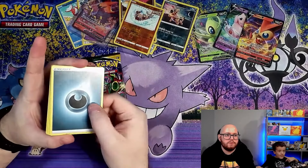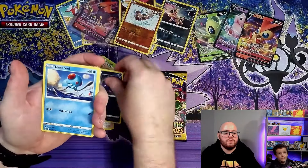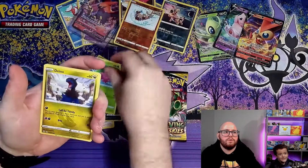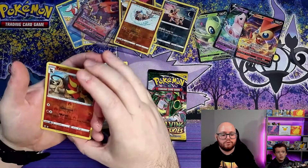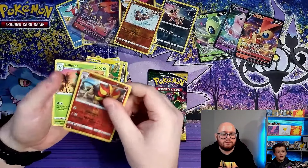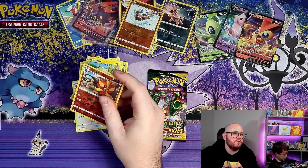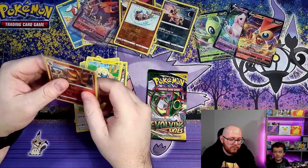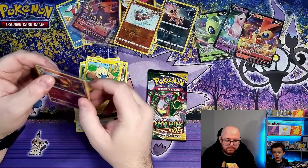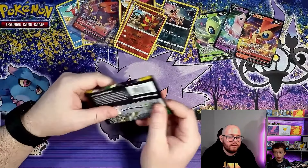We've got: Lanturn, Ursaring, Cryogonal, Tentacruel, Dino, Pyroar reverse, and a Lilligant non-holo. We've already got that one — we opened a booster box of these not too long ago so we have quite a lot of the Evolving Skies cards already. We're still really chasing that Umbreon alt art, and honestly any card on the first page would be better than most sets.